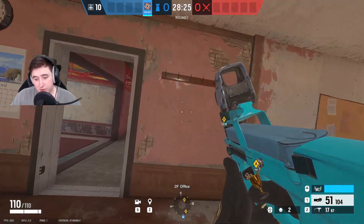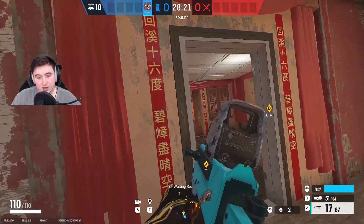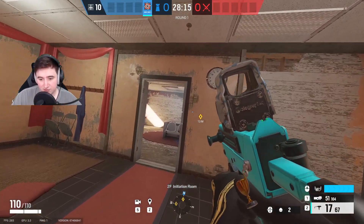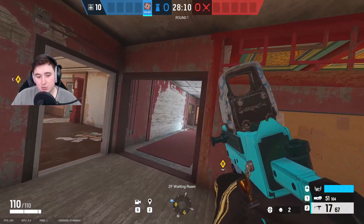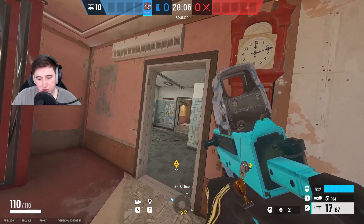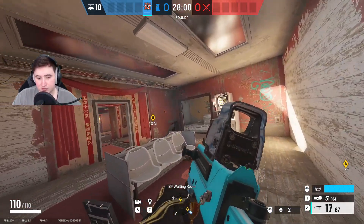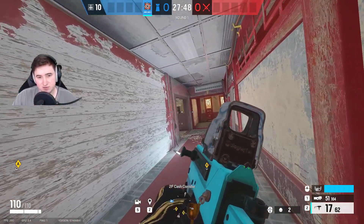Starting off loadout-wise, what I run 99% of the time is the P90 and the SMG-11. There are some areas where I would suggest running the shotgun — for example, if you've watched my Oregon solo queue guide, I suggest using the Solus shotgun there. But it is personal preference. However, if you can't control the SMG-11 good enough, then you might want to just run the P90 only. Both guns are usable, both guns are good, but if you can't control the SMG-11 recoil, don't force yourself to.